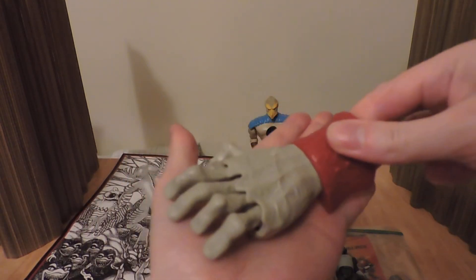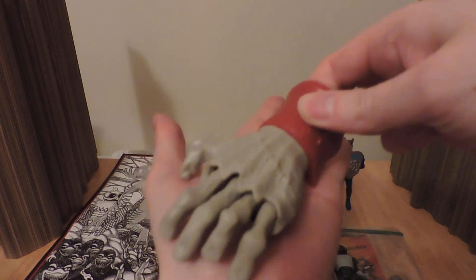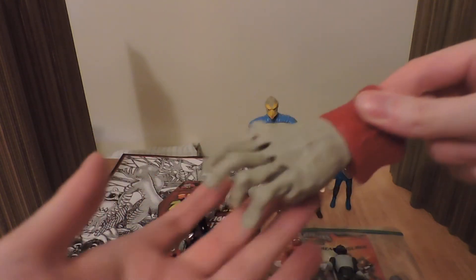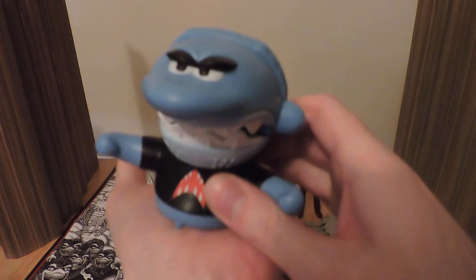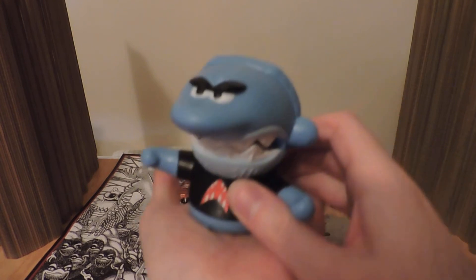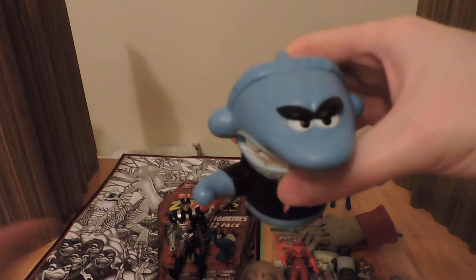We've got a mummified hand - you roll it and his fingers move, sort of. That'll be cool for Halloween. And then we have this weird shark - if you roll it he sort of chomps away. Not sure what this is from but that's funny.